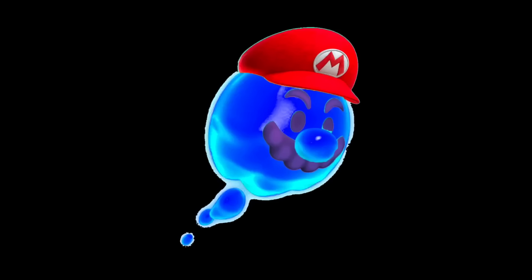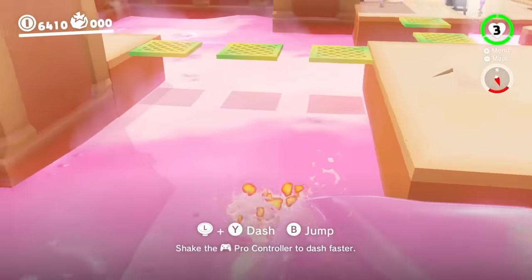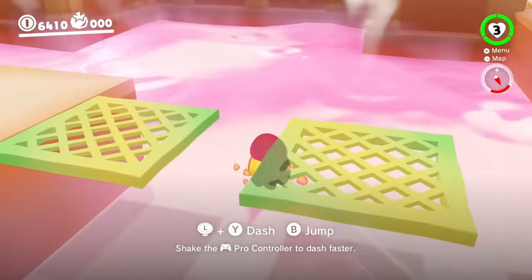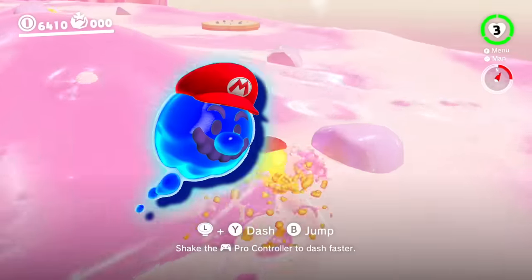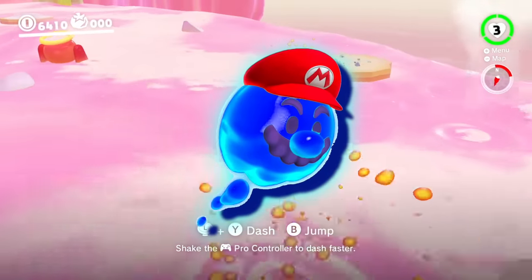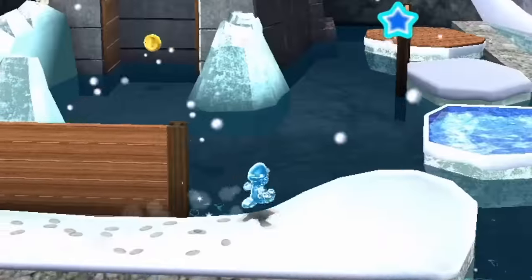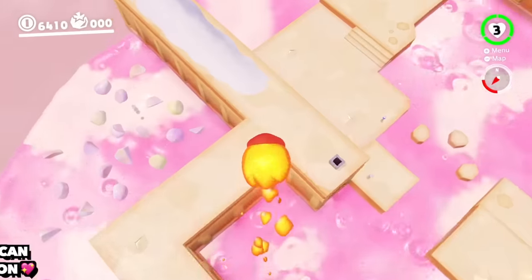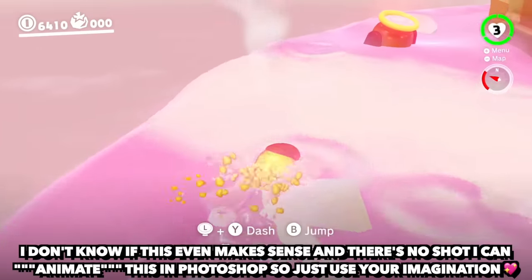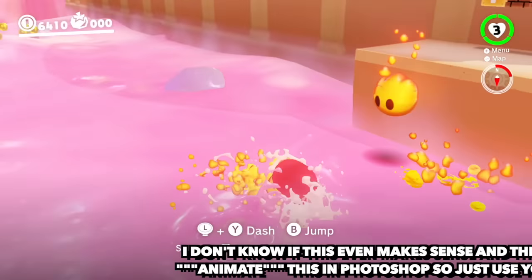Next up, we have an ice bubble. The fire bubble from Luncheon Kingdom was one of my least favorite captures in all of Mario Odyssey — it controlled terribly and was the one part of Odyssey I genuinely did not enjoy. But an ice bubble has a super unique idea: you capture the ice bubble, jump it into water, which creates a little ice platform that Mario can jump on. So you're capturing the ice bubbles, building the platforming challenge for yourself, because as you jump into the water, you go back to Mario and actually use the platforms you just created.